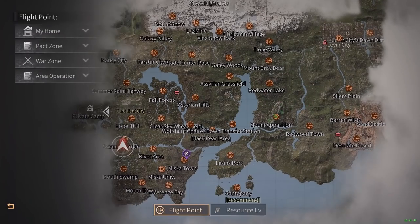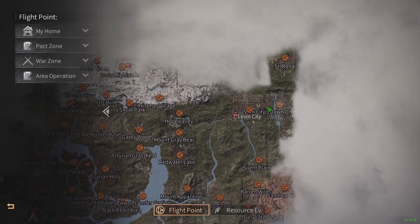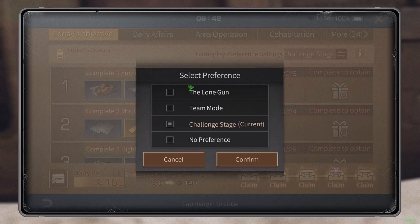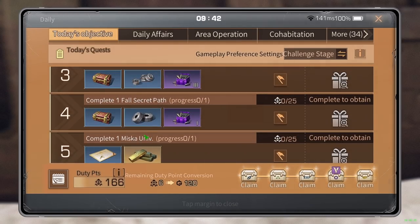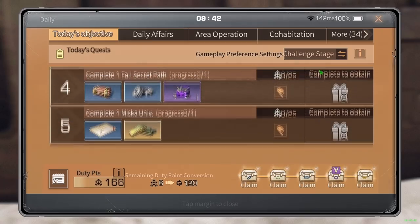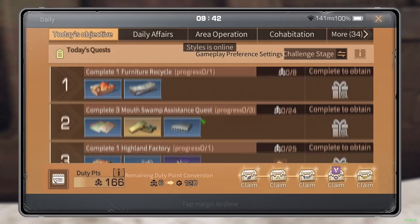Very important tip: go to Gameplay Preference Settings and check what stage you have selected. This determines which daily tasks you get. If you choose Lone Gun, you'll get a Levin City Faction Battle task every single day. If you don't want to do faction battles, switch to Challenge Stage - that removes Levin City Faction Battle from your today's objectives.